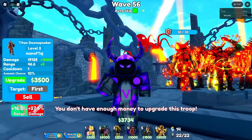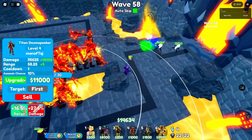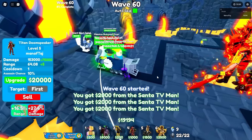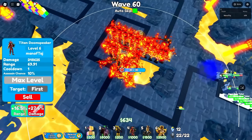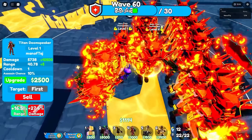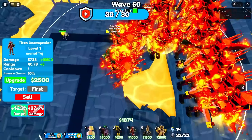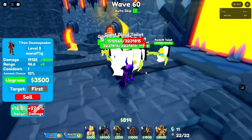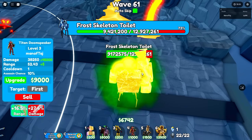We should be able to max the next one before wave 60. We're 3 waves away, then 2, then 1. We finally made it to wave 60. Now we can max out our third Doom Speaker. On this wave we do have the Frost Skeleton Toilet — it's already below 10 million health, counting down from 9 to 1.